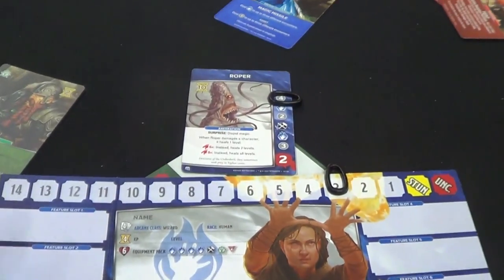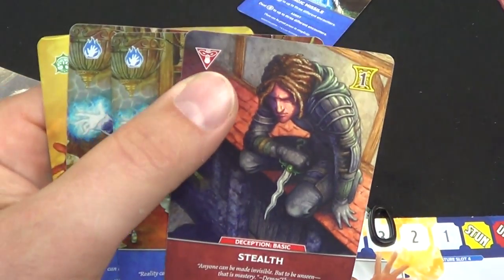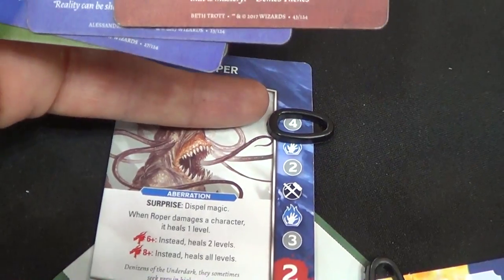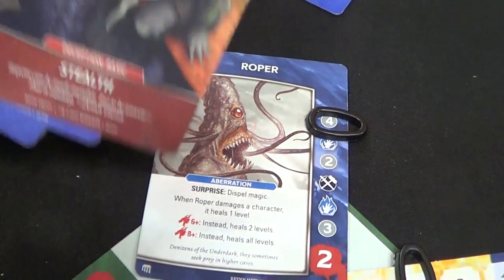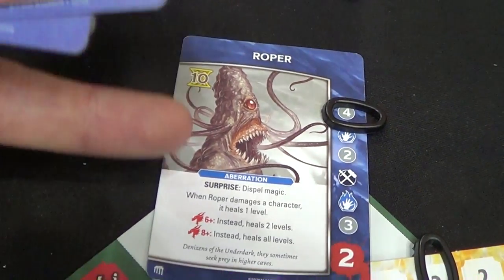You're going to have monsters placed in front of you and each one of the other people that are part of your party. To be able to defeat these monsters you basically just have to match the symbols, or if it's a gray area on the card you just have to discard that many cards. This guy here is one of the biggest, hardest monsters in the game — he's like a roper.